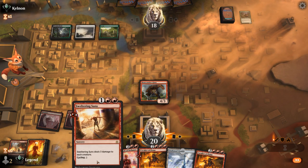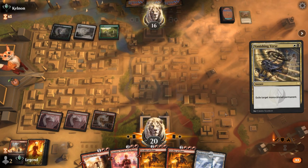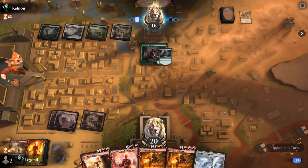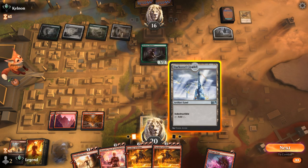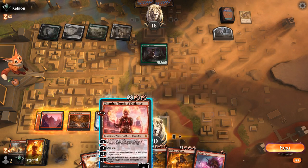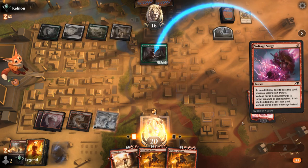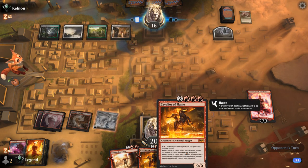Chandra can clean up a Tireless Tracker without needing to kill our own Bonecrusher with Sweltering Suns. A Vanishing Verse deals a bit of damage on the way out and we probably see Tracker plus land. Voltage Surge can also take it out. Chandra plus four mana and then Voltage Surge is not bad — the only drawback is another Vanishing Verse exiling Chandra before we get more value, but still worth it. We keep the four-damage ability for a bigger creature, increase our loyalty, and plan to add four mana to play Cavalier and maybe give it haste.